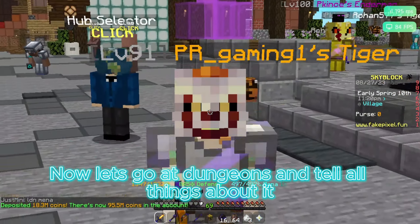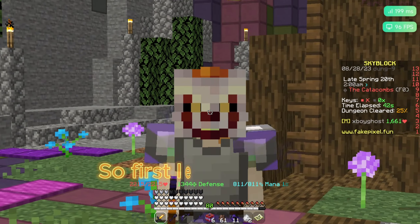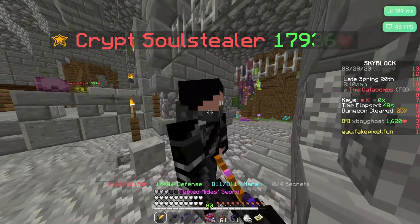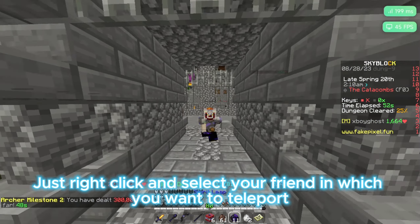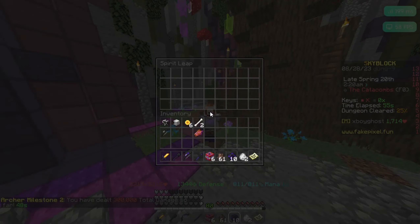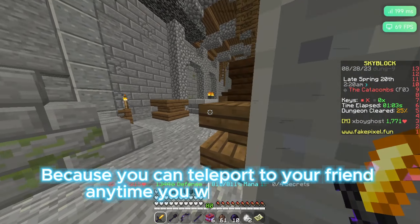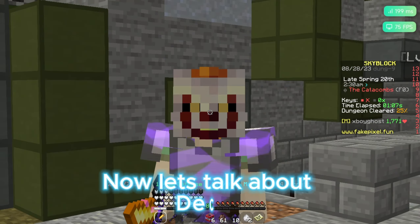Now let's go to dungeons and talk about all three things. First, let's talk about Spirit Leap — it's a teleporting item. Just right-click and select the friend you want to teleport to. This is very useful because you can teleport to your friend anytime you want in the dungeon.